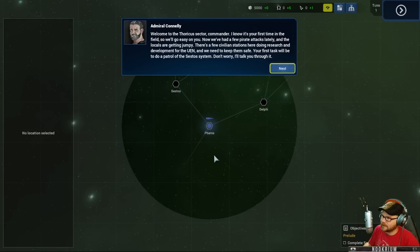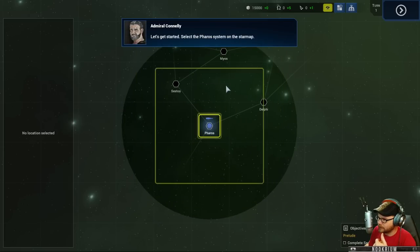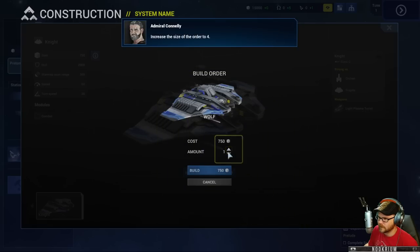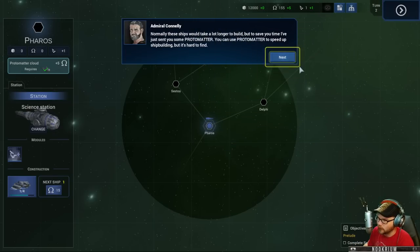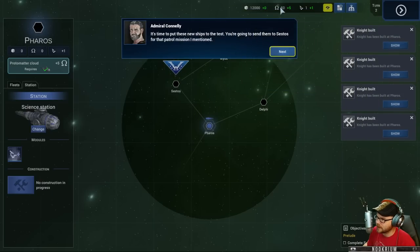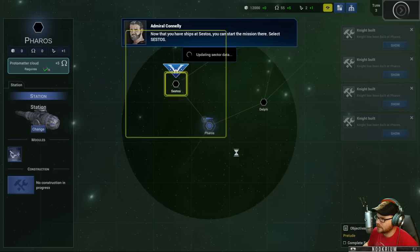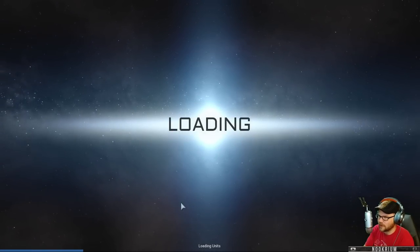The prelude is our tutorial - it's not my first time in the field but we'll go through the basics. We can build ships; we're going to Pharaoh's shipyard here to build some ships. We own the Pharaoh's system, so we're going to build ourselves a fleet. We can customize our fleet. It's going to hold our hand pretty firmly - let's skip ahead and do a mission.